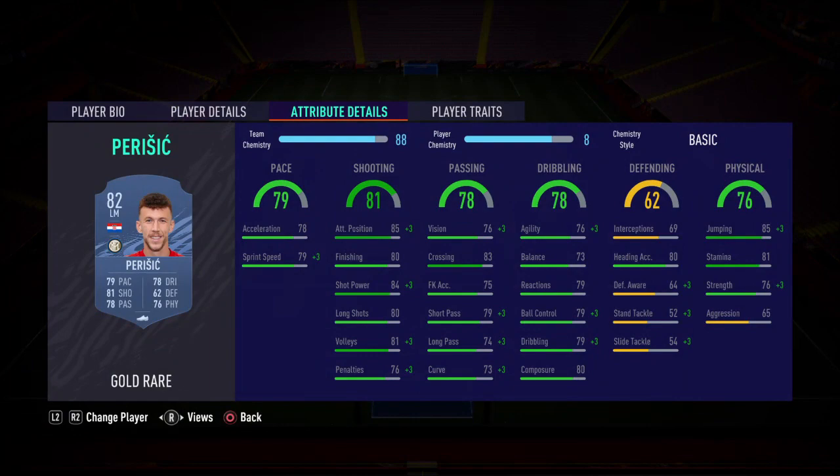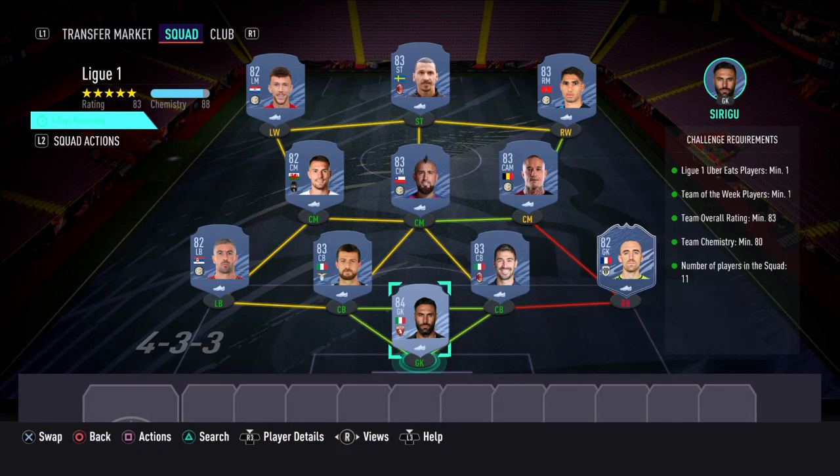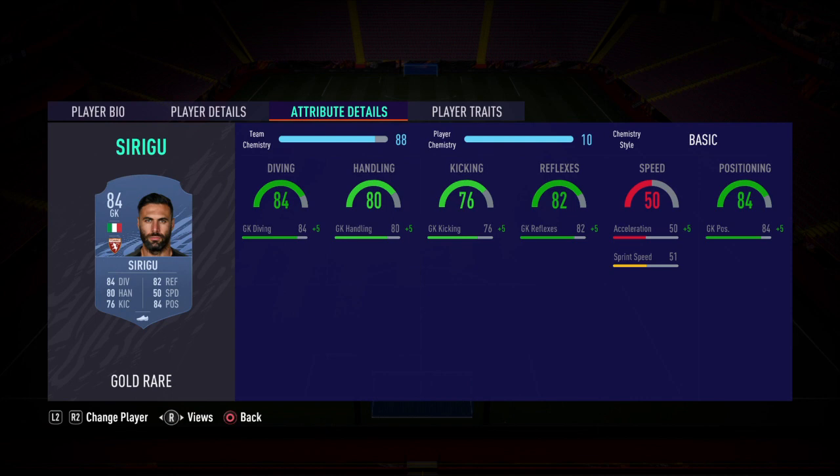The squad I've gone with: striker Ibrahimovic, left wing Perisic, right wing Hakimi, center mid Ramsey, center mid Vidal, center mid Nyangolan, left back Kolorov, center back Acerbi, center back Romangoli, right back Team of the Week Bernadoni — you need to use the Team of the Week card here — and in goal Sirigu.